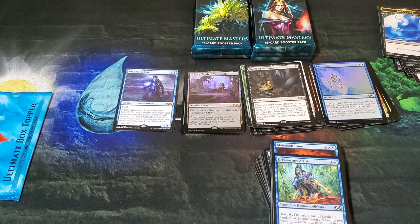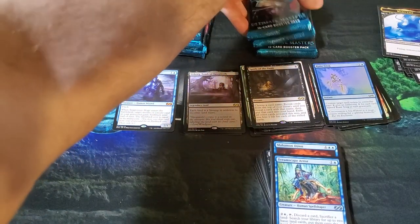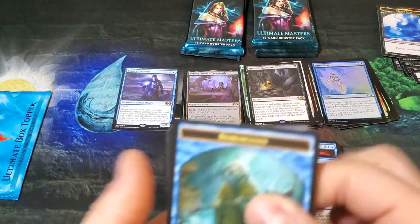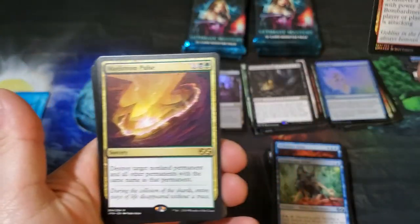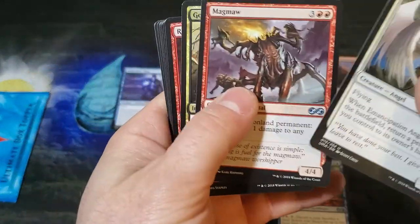We are down to just seven packs and still only one mythic — that is crazy, kind of scary. Getting down to the wire here. Maelstrom Pulse. Emancipation Angel, Magma, Golgari Charm.